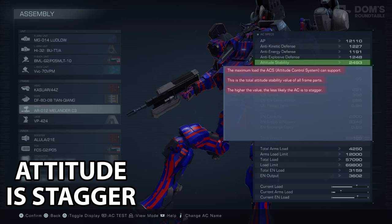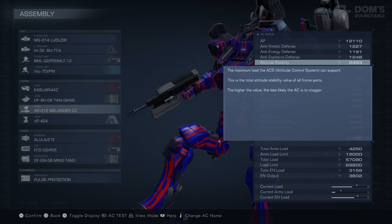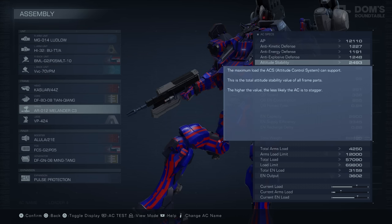Next up, you have your Attitude Control System. This is basically your Stagger Meter. Just like in Sekiro, you can Stagger. However, how you build your Armored Core will make you less and less likely to Stagger. We'll discuss how to change and manipulate this later. Next up, we have the Recovery. Just like your Stamina, this is how fast your ACS will recover, therefore making it harder to Stagger you.